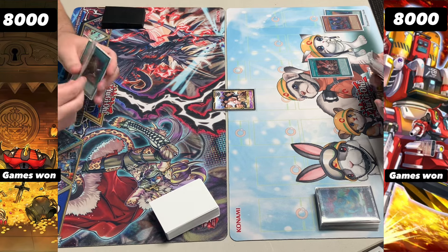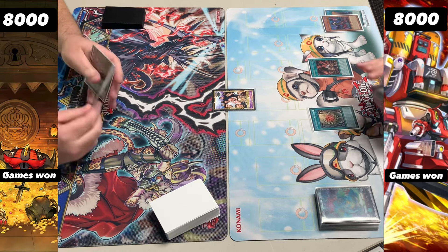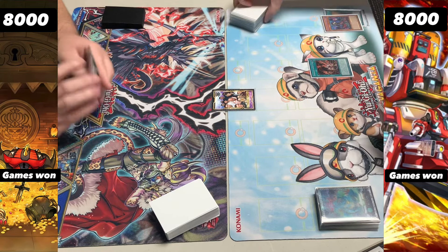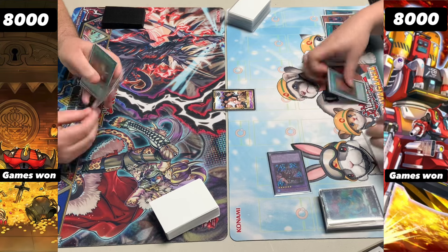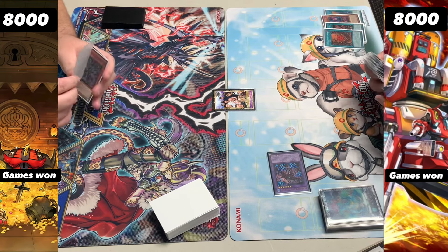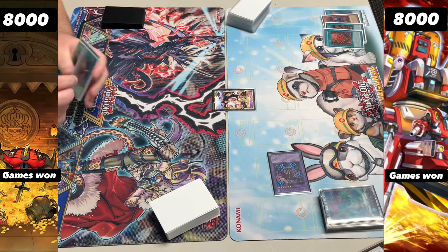That allows us to search for the Hallowed Azimina, which lets us get the Omni Gate onto the field. We can either go for the Omni Gate or the one that lets us search, but since we already used the Wanted we're most likely going for the Omni Gate. We activate the Hallowed Azimina, summoning out the one that searches — and interestingly that gives us access to an OSS.